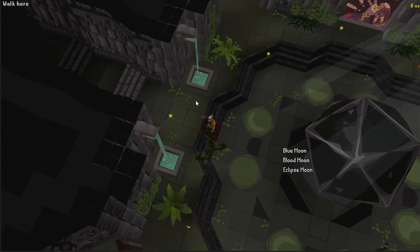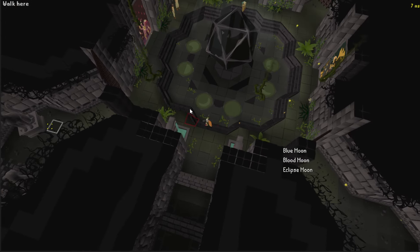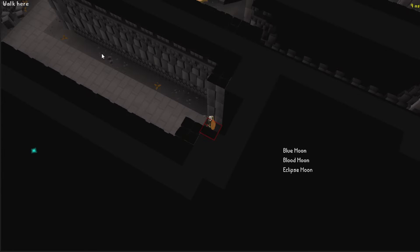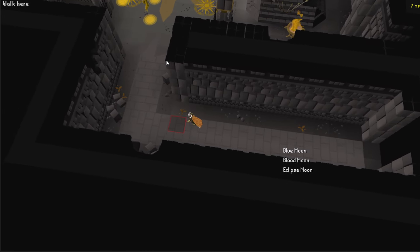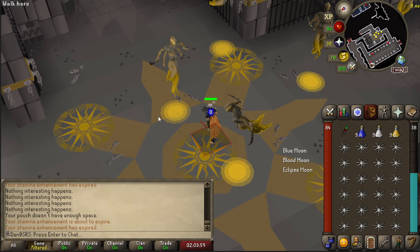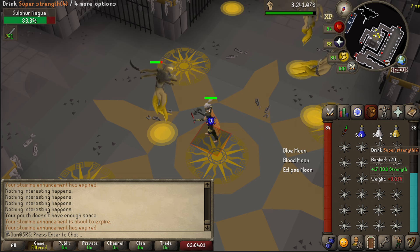So when you first come into Perilous Moons or Moons of Peril or whatever you want to call it, if you head straight to the left this will actually take you directly to where the Sulfur Naguas are. If you just come through here and run round, there's no point praying here because as they hit you they actually knock your prayer out.